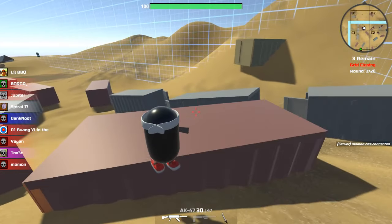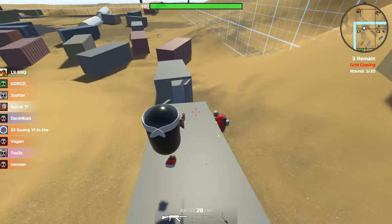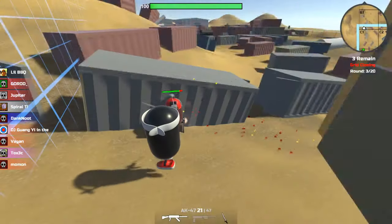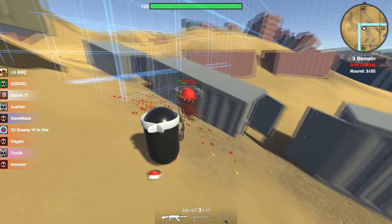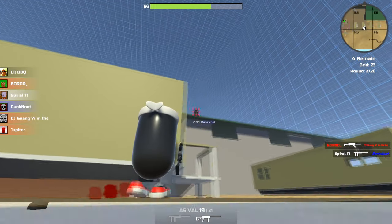Height is absolute king in Bean Battles. Your objective is to be higher than your opponent — you can catch them off guard and have an easier way to kill them. In this clip I catch this opponent completely off guard by jumping on top of the crate and jumping down at him. Simple enough, easy to explain.